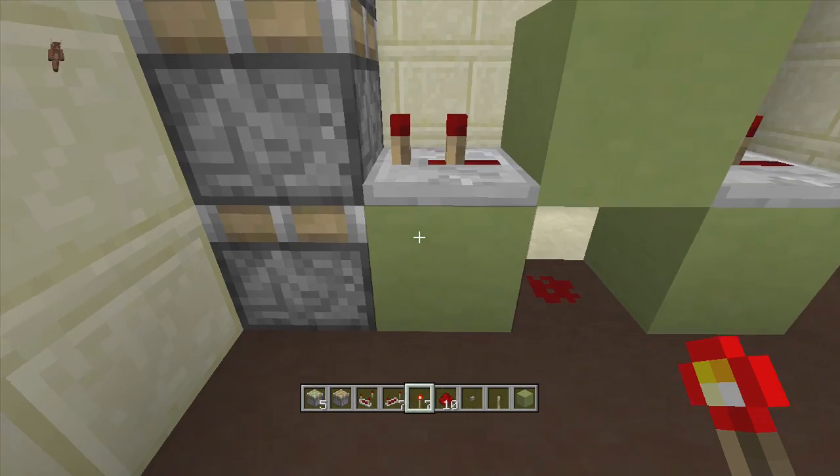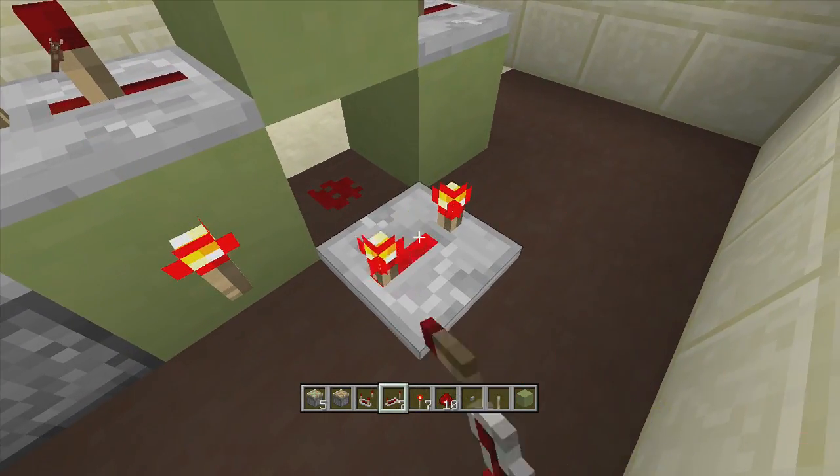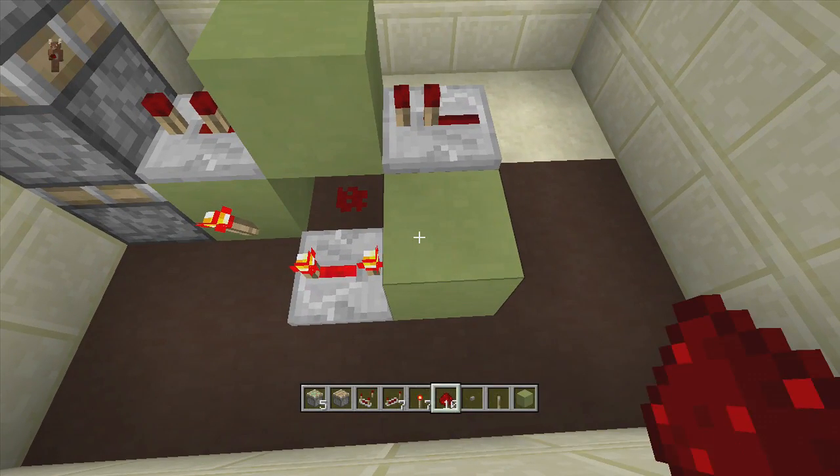On the other side of this block, come right back over here and put a torch coming off the side of this block next to this sticky piston. Then put a repeater coming out of this torch on four ticks delay — as you can see that's a different tick — and put a block up right in front of it with some redstone dust on top.